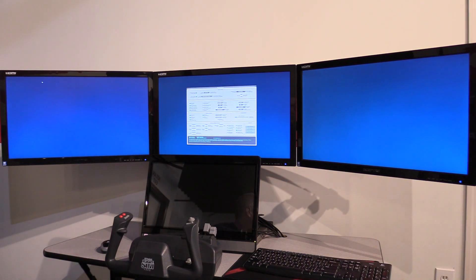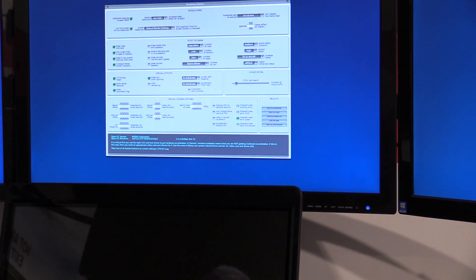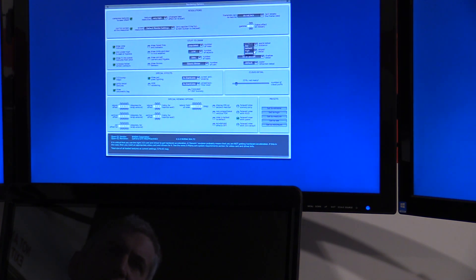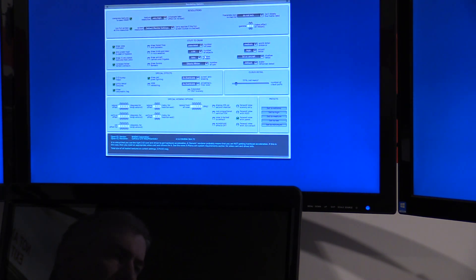In the rendering options, I would normally have the texture resolution set to extreme — I backed that down to very high. The other change I made was the airport detail, which I usually had set to extreme — I backed that down to high. And the number of objects, I changed that from tons to a lot. Those are the three concessions I made to get pretty much the same frame rate.